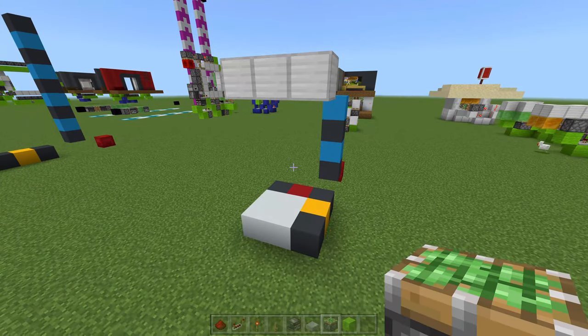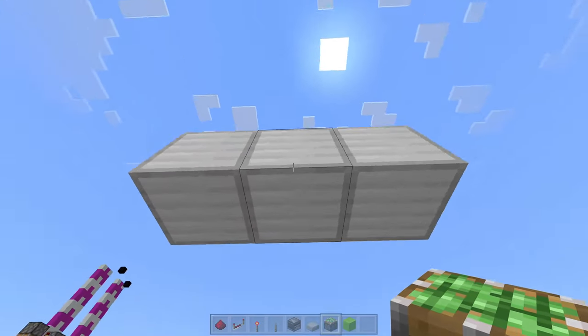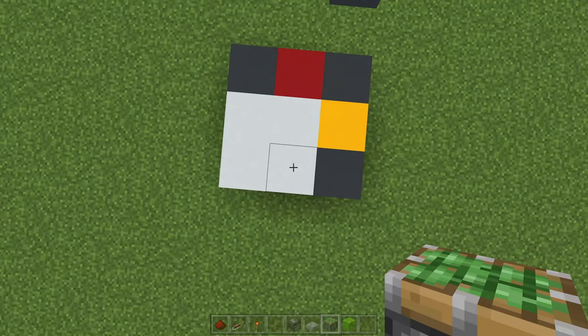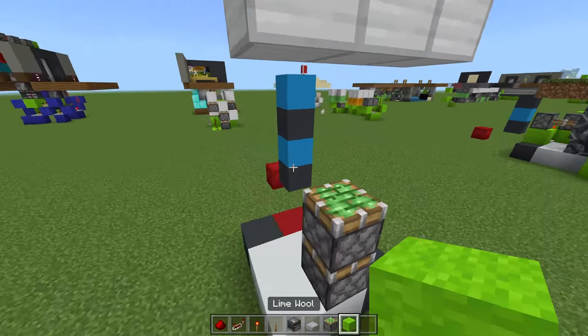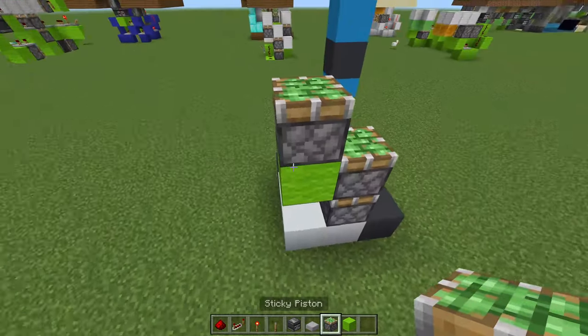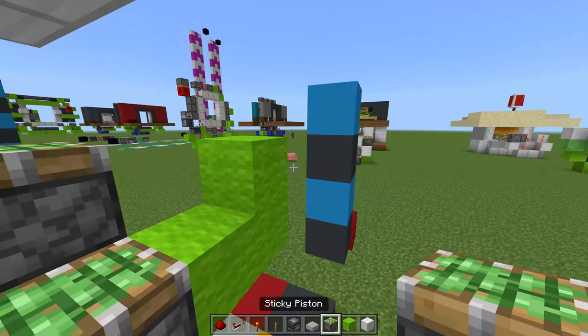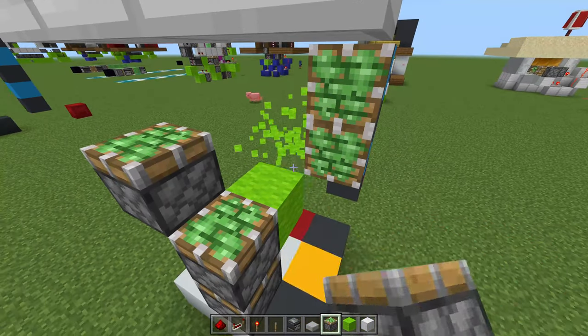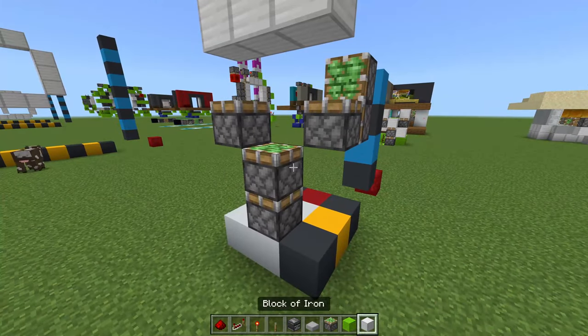The very first thing you want to do is come directly underneath your three iron blocks. Locate the middle one and directly under it you want to place two sticky pistons on top of each other. Then place a temporary block to the side of it with another sticky piston on top of it. Come another two blocks out, one block up, then place in two sticky pistons here. Destroy all the temporary blocks, with another sticky piston just facing upwards like that.